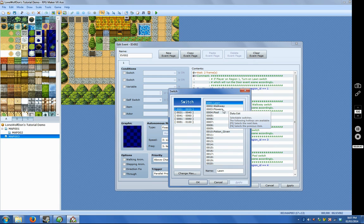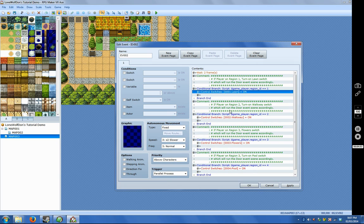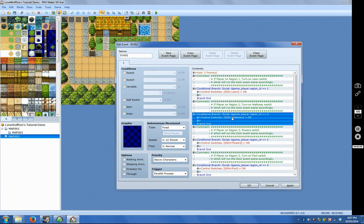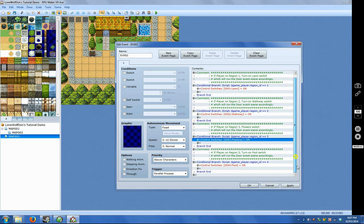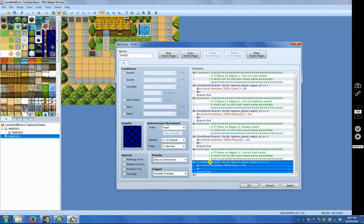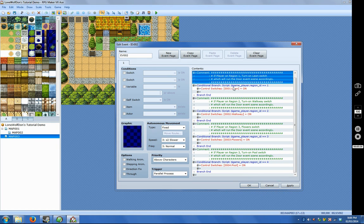I have four switches to check this map: the lawn, the walkway, flowers, and pool — one, two, three, and four. The same idea: it will check if the player stands on region two, if so turn on switch two; if the player is standing on region three, turn on switch three; and finally if the player is standing on region four, then turn on switch four. That's it for this little event. So let's say the player does stand on region one, which is the lawn on my map.